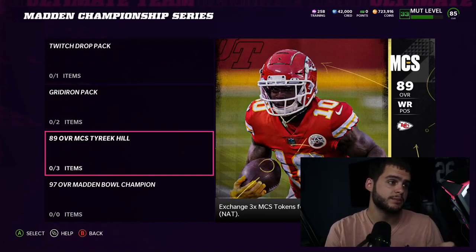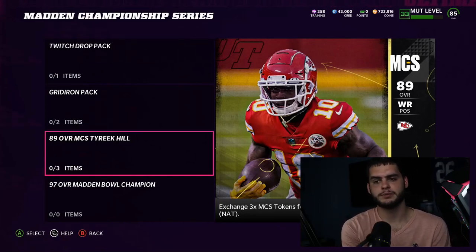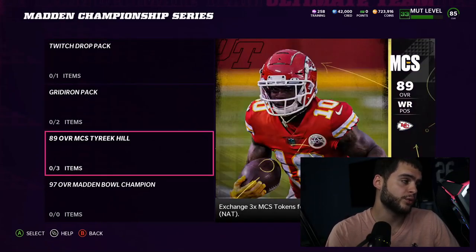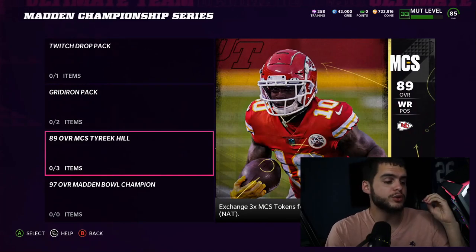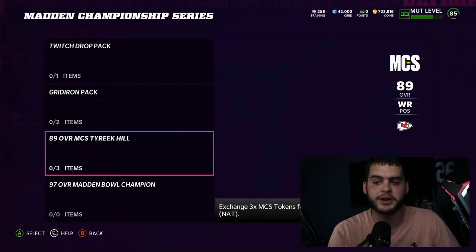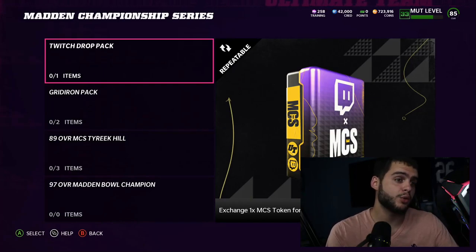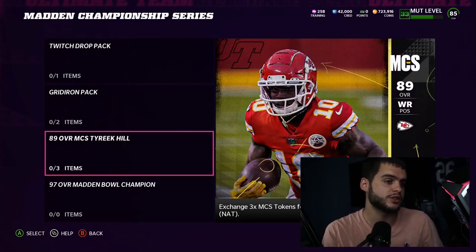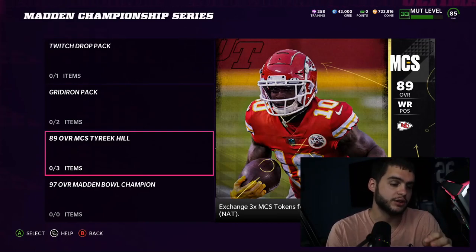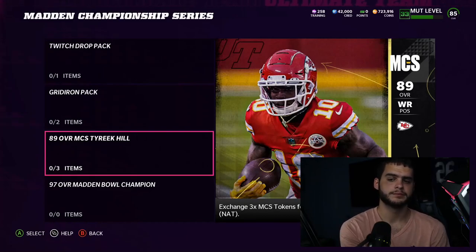This Tyreek Hill has 91 speed — one of the fastest cards in the game — and you're getting him for free. You're going to get four tokens total, but there are six total tokens worth of rewards: one token gets a Twitch pack, two tokens gets a Gridiron pack, and three tokens gets Tyreek Hill. Do not spend any tokens until you're done. Don't buy one Twitch pack tonight and save the rest for tomorrow — if there's a glitch and you only get one token the next day, you won't be able to get Tyreek Hill for a week or two. Save all your tokens and put them directly into the Tyreek Hill. Wait till Wednesday night.